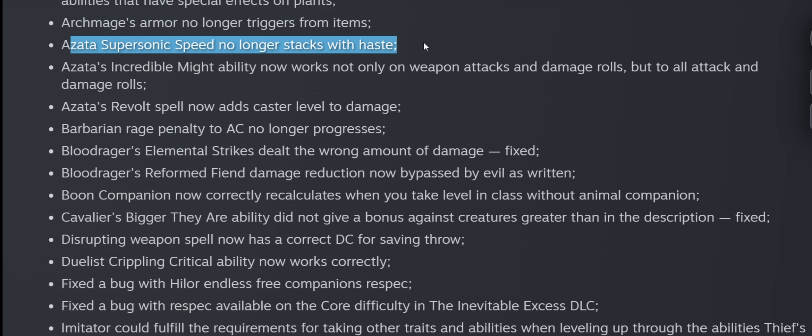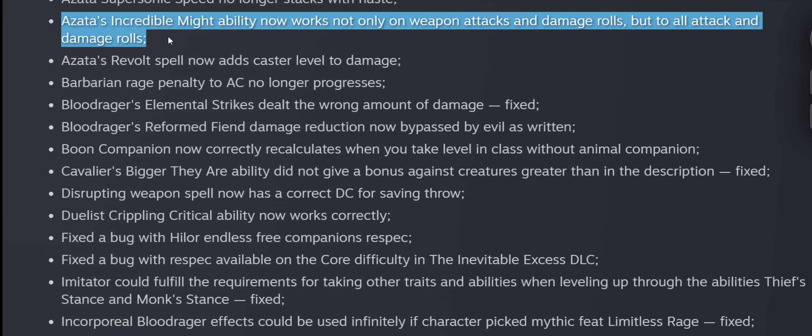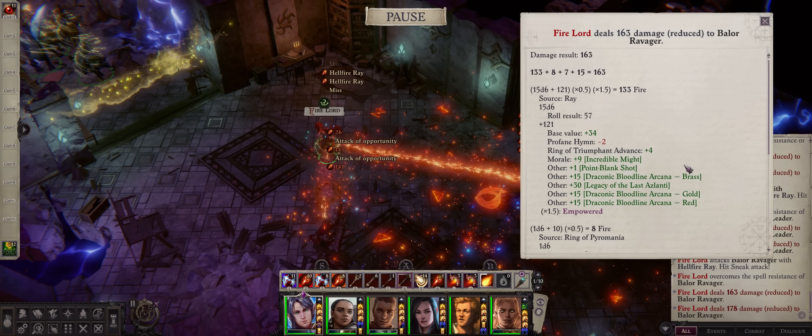Azata's Supersonic Speed no longer stacks with Haste — also disappointing, since that was essentially the main reason to pick it. With the Abundance spells, Enduring Spells, and related mythic abilities you can have 24-hour Haste anyway, so Supersonic Speed loses much of its appeal. On the positive side, Azata's Incredible Might ability now works not only on weapon attack and damage rolls but on all attack and damage rolls — including spell damage — which is at least a buff to Azata blasters, especially for Tasty Hellfire procs.